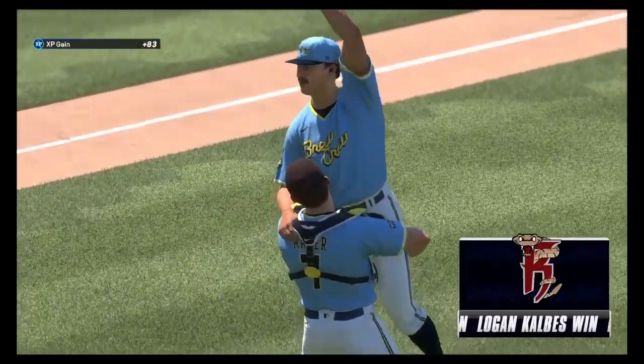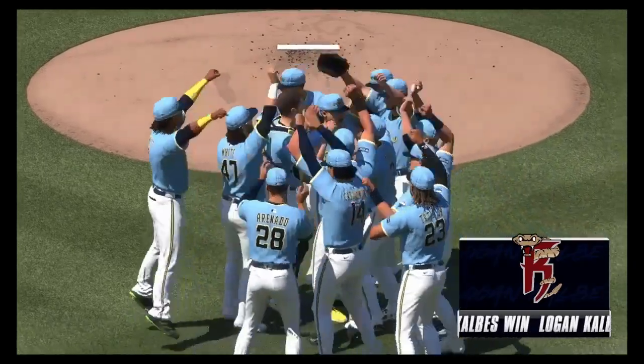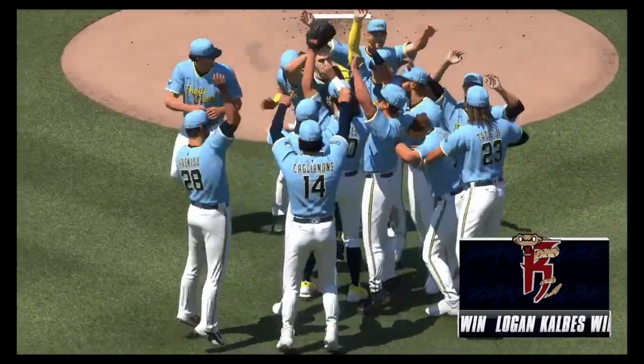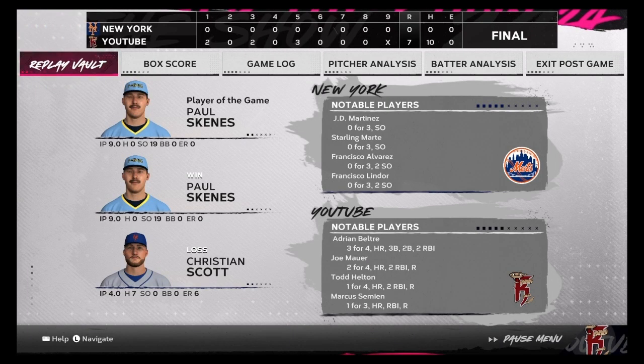That's like my first or second perfect game — not no-hitter, perfect game of the year! Everybody's celebrating with Paul. Great effort by my team, even though I put up less runs in the last game with more time to do it. I win 7-0 in a perfect game. Paul Skeens goes 9 innings with 19 strikeouts — bro is pulling Rokie Sasaki numbers. Christian Scott with the loss, 4 innings, 7 hits, 6 earned runs. Adrian Beltre goes 3-4, a single away from the cycle. Joe Mauer went 2-4 with the homer. Todd Helton went 1-4 with the homer. If you like what you see, hit the like and subscribe button, and I'll see you in the next video.